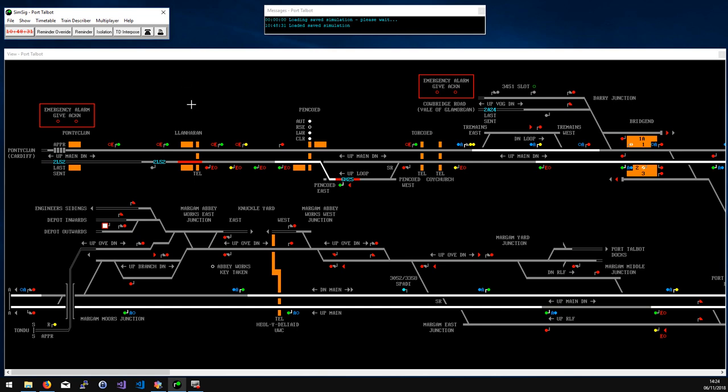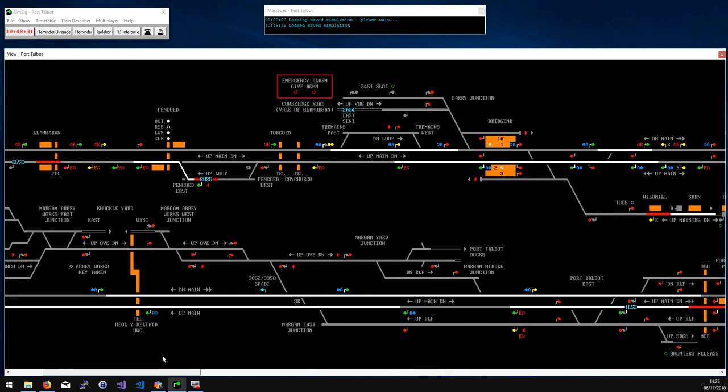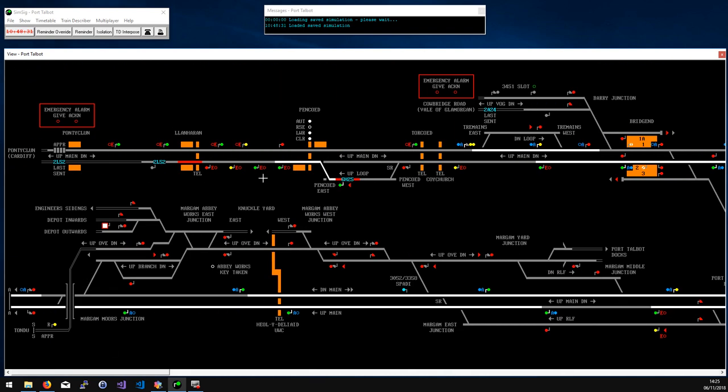Welcome back to my SimSig tutorials, my introductions to each of these simulations. The other day I decided to pay for Port Talbot. I'm quite fond of South Wales - the excitement and variety of railway operations down there. The first thing I noticed when I downloaded and ran it was it was a pretty big simulation, and I was a bit scared because I'm not massively familiar with services down in South Wales. The default timetable is 2015 and I went for the four o'clock start.